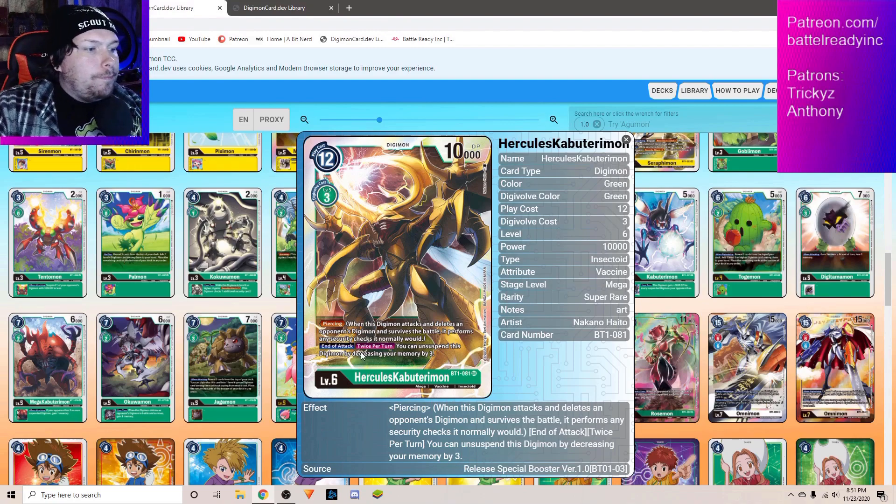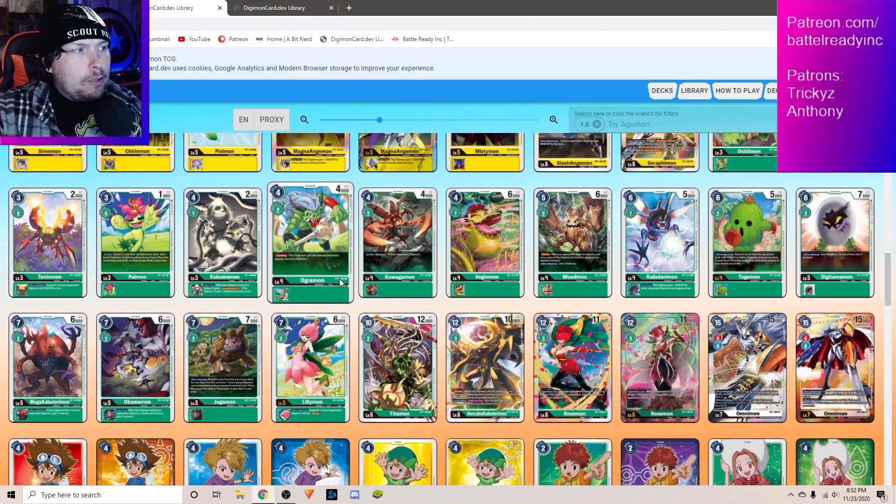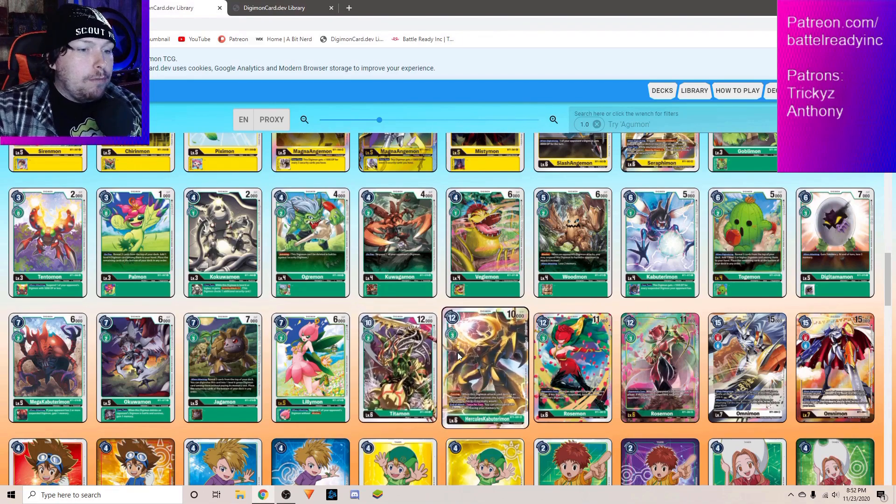Piercing's always nice, and Hercules Kabuterimon has a really cool ability: End of Attack, twice per turn you can unsuspend this Digimon by decreasing your memory by three. So potentially you have a nice option to push for game. They're pretty cost efficient for Digivolving up to him — ones, twos, and zeros — so you don't have to worry too much about getting all the way up to a level six. The problem is there's no level seven option available that works like Purple and Black have with Millennium Mon, which is a great answer to your opponent's bosses. Green doesn't have anything like that, which is unfortunately why I put it in the fifth slot.